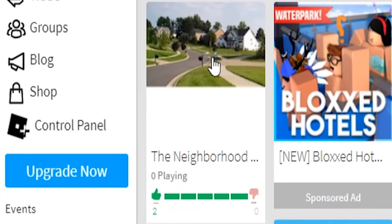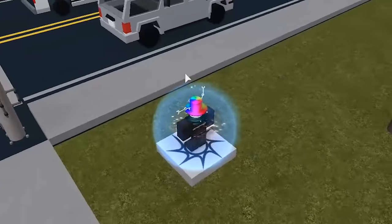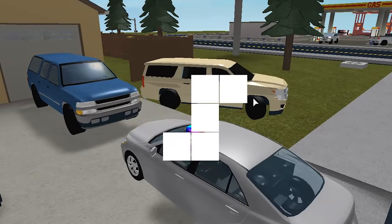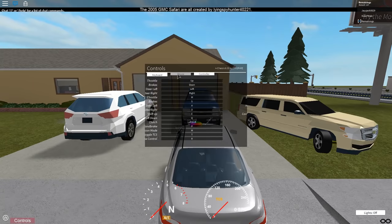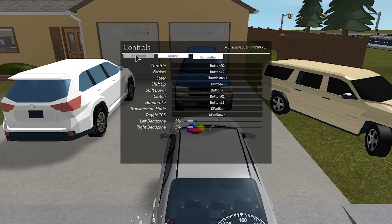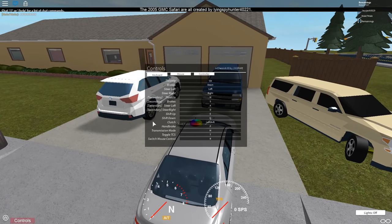Okay this one might actually be a neighborhood because it's got a stock photo of a neighborhood as the thumbnail. Oh there's people here — this is just a template map with way too many cars. Okay so this is one of those cars that isn't like normal Roblox cars where you just WASD to drive around. I get that you want to be realistic but this is Roblox — why do we have transmissions and clutch?